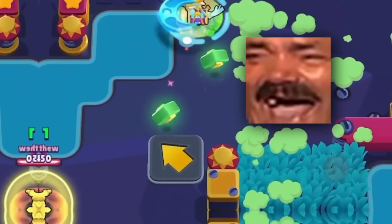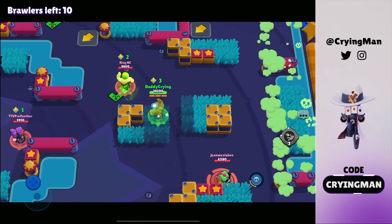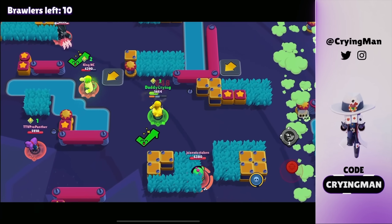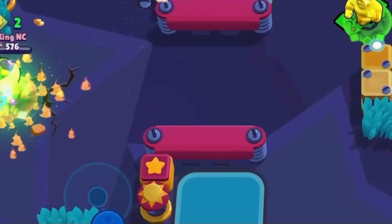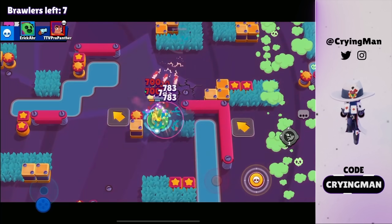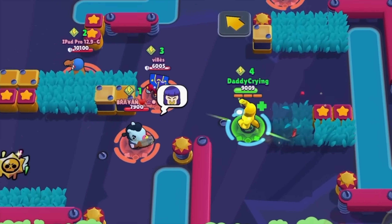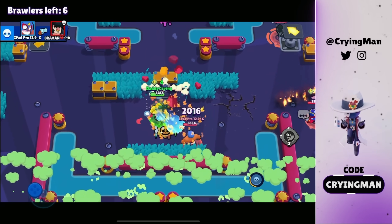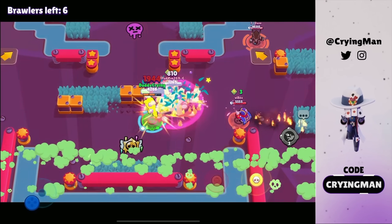That was actually pretty dangerous but we can definitely get a kill on Buzz or Primo — please stop spinning. This guy is actually better than me I guess. He's gonna go down to Shelly, goodbye. We can definitely get a kill on Buzz — he's gonna use the super but it doesn't matter. There are so many teamers in the lab, gonna use the super and yolo.